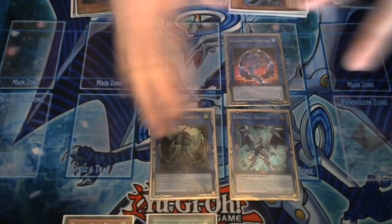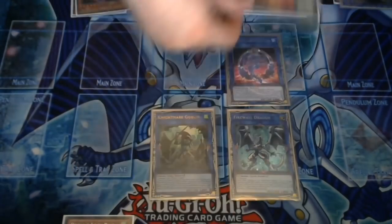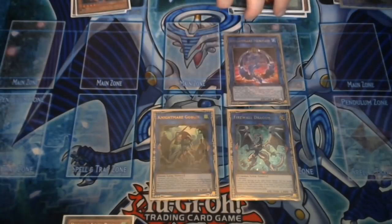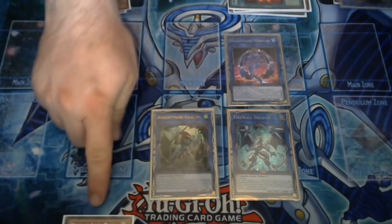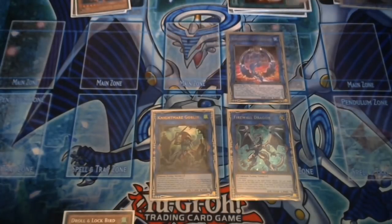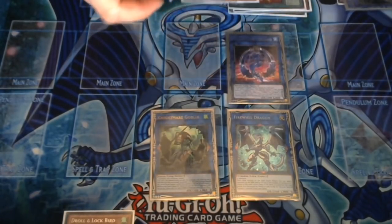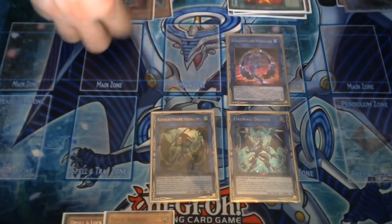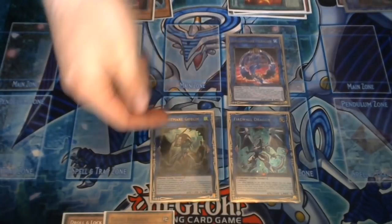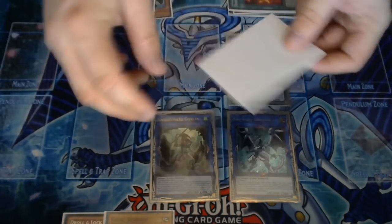Goblin activates to discard and special summon; Firewall attempts a special summon since we have a monster in hand — Drawl and Lock Bird — and then Gokey activates to search. Gokey is going to search another Gokey; in this case I'm going to search Bear Hug, everyone's favorite. The Goblin discards to give you your normal summon and a draw.